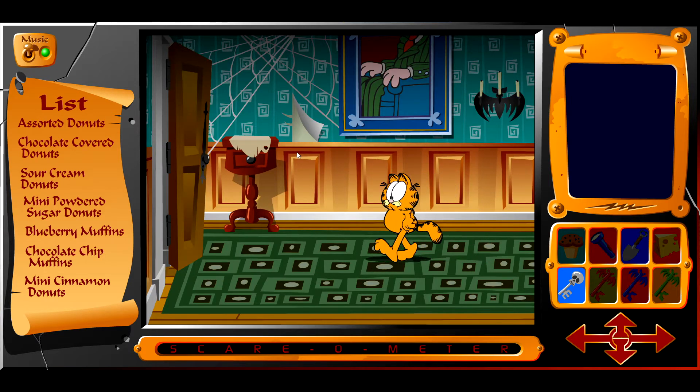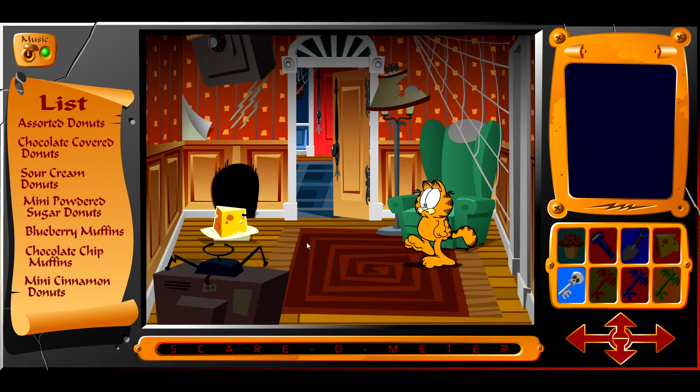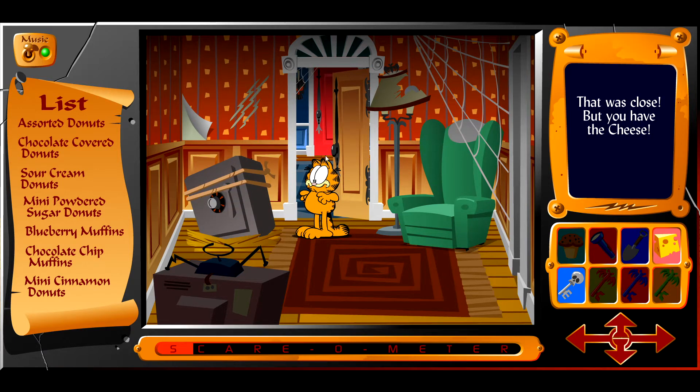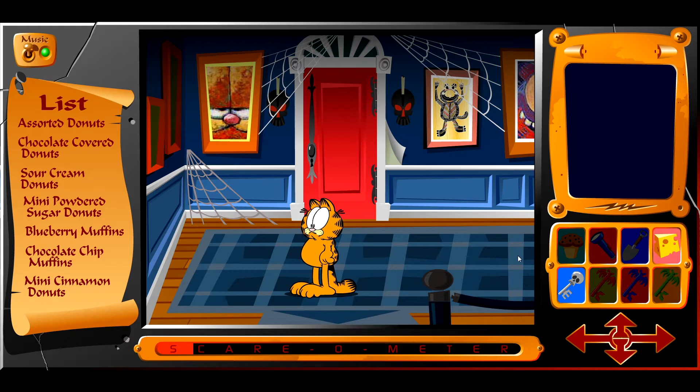This is very interesting, I wasn't expecting this much quality. Have you two seen the Twitter account where it's Garfield comics but the third panel is always replaced with Garfield being thrown out the window? I have not — I need to see that later. I like the art for the background. Be careful where you click because something scary might pop out. Oh yeah, the scare meter increased — okay that was close, but you got the cheese. So items are like sacrifices for getting things.